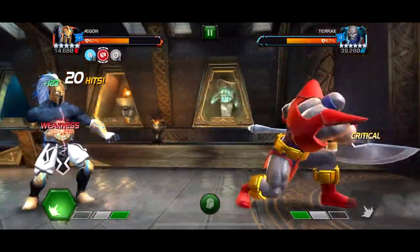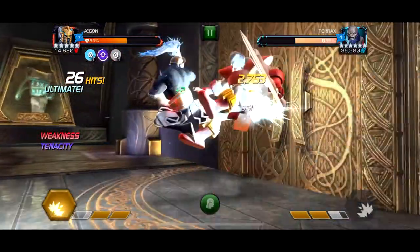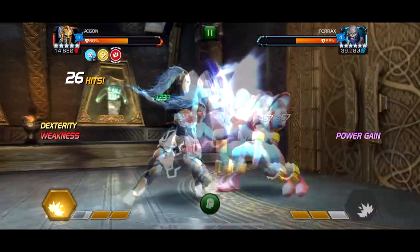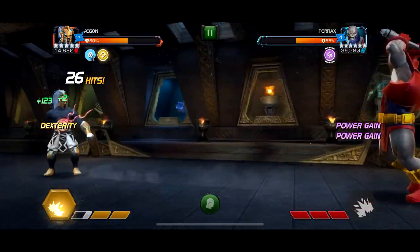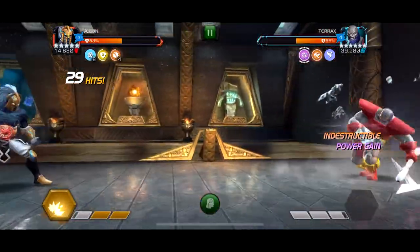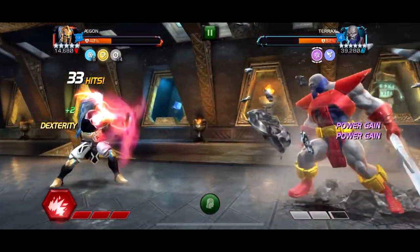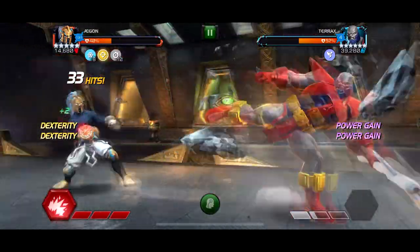So the way this fight works is: whenever he uses a special, he enters this tornado mode, or like the rock shield, and the longer it's up, the more damage it does. You want him to throw a special one pretty much, because then it lasts long enough where you can just bait it out fully. But if you get a special three, look how much time you have to wait to bait it out.